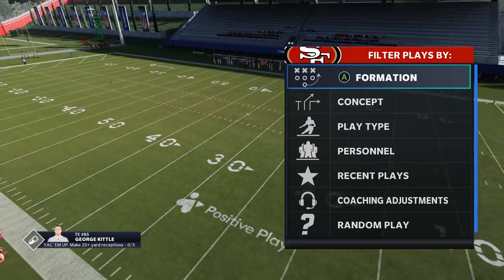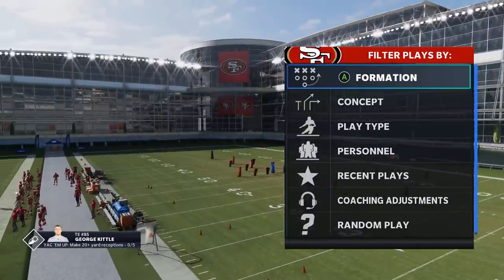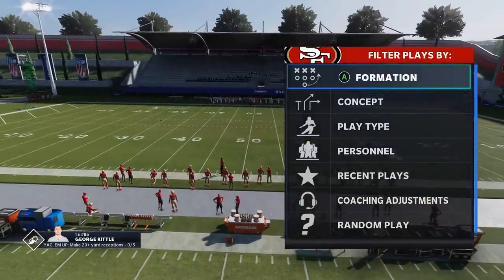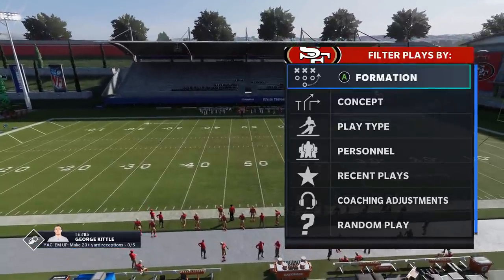Welcome back YouTubers and Madden fans, this is Mad Money Shot sniffing at the Madden cheese as always. Got some more passing plays, a passing scheme for you guys out of the Niners Playbook. The Niners Playbook is probably my favorite team playbook. I was using it before I started using the pistol book, and it's the playbook I'm going to go back to once I'm done with the pistol playbook.